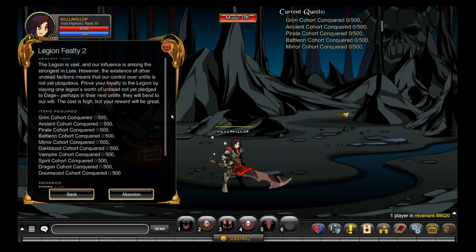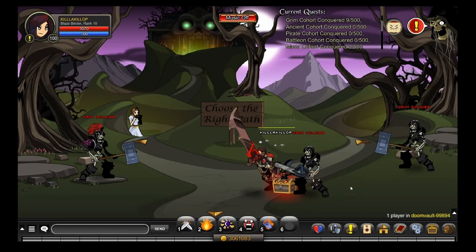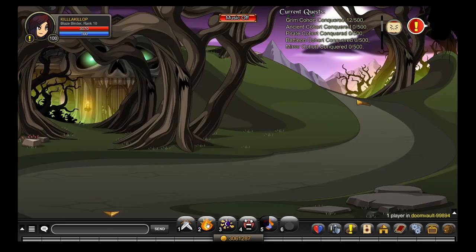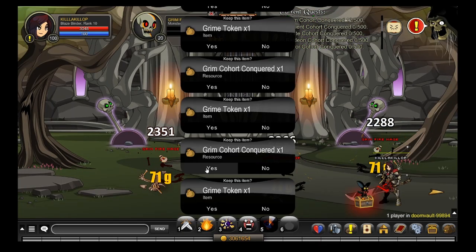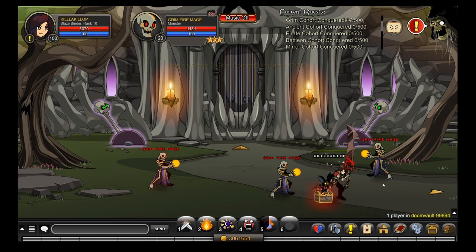For Legion Feilty 2, this is one of the grindier ones. Even the first one is already grindy enough — this one is the most boring one to do, and you have to do it 6 times. You get the Grim Cohort Conquered. Doom Vault is where you want to go. I recommend killing all 3 of these multiple times — it's the best source of Grim Cohort Conquered, even though any mob in this map will give it to you. You can also go to the Flame Undeads over here. They will drop it, so you need to kill them 500 times because it's a 100% drop rate.